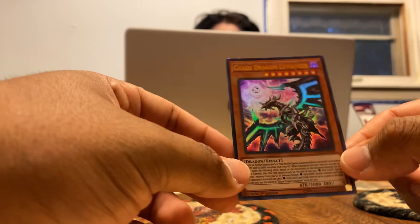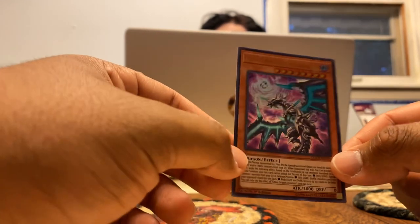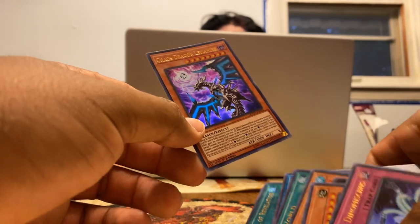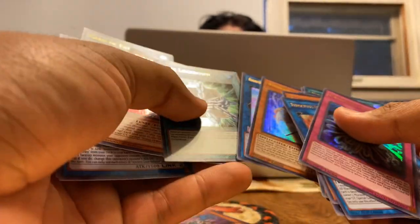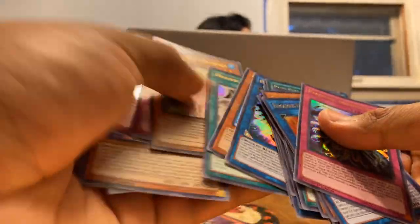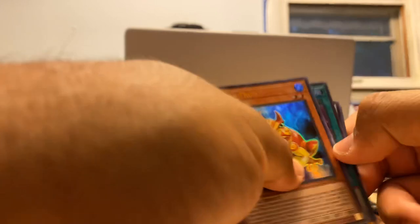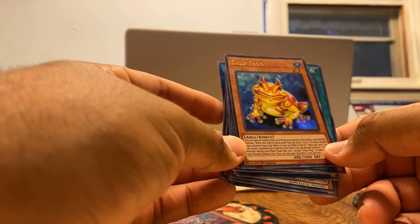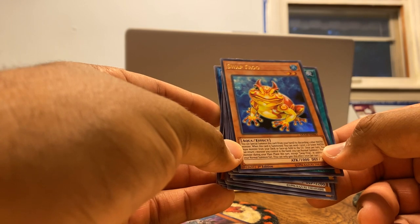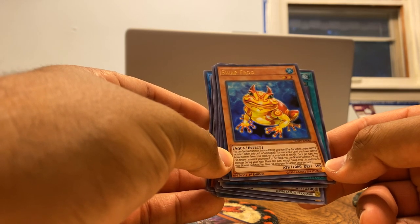And then Chaos Dragon. I'm excited for this card — I don't know if I'm going to use it or what I can use it in, but this art looks pretty dope. I think this is like one of the best ones that you can pull from here. I think Swamp Frog maybe, and the Medosha cards — I seen somebody playing with them doing some crazy combos. Where's that Swamp Frog? I want to read that real fast. You can special summon this card from your hand, but by discarding one other water monster. When this is summoned, you can send one level two or lower aqua monster that's face up on the field to the graveyard. Then once per turn you can return one monster you control to the hand, and you can normally summon one frog monster during your main phase this turn.